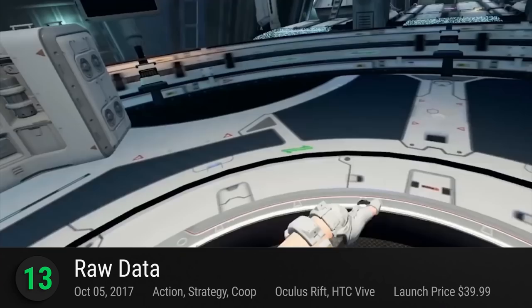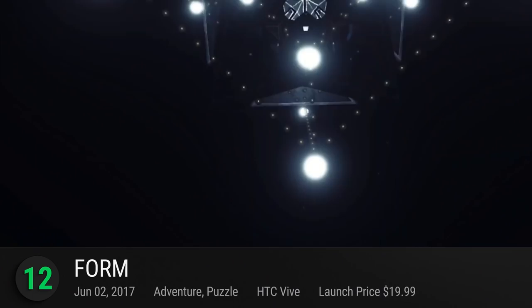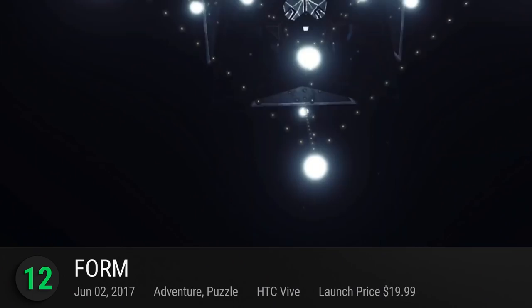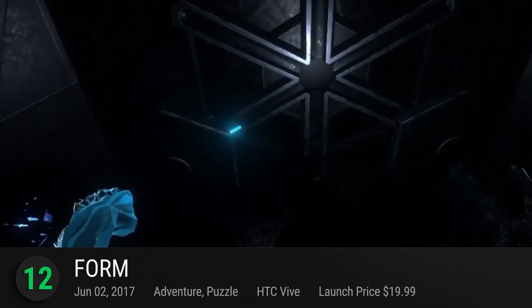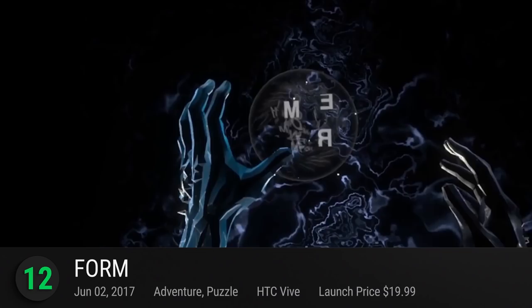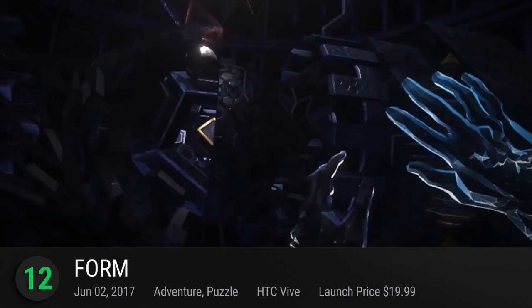Speaking of style and substance, at number 12 is Form. An exclusive for the HTC Vive, this indie puzzler from Charm Games immerses us in a short, albeit memorable, trip into the mind of one Dr. Devon Eli. Form is an incredibly short experience with only about an hour of content. Taking us deep into fever dreams and bewildering conundrums, this VR puzzler is packed with hypnotic and psychedelic visuals. Letting you take your time with their puzzles and their labyrinthine halls, Form may not have much in terms of function, but it sets the standards for VR atmosphere and it's definitely worth checking out. It has a playscore of 8.33.